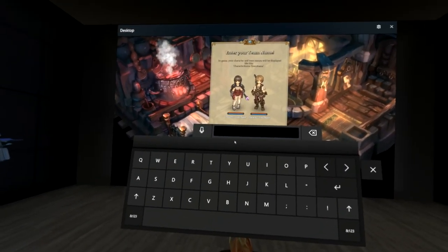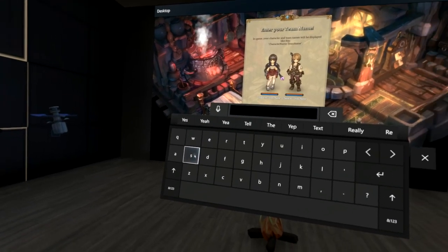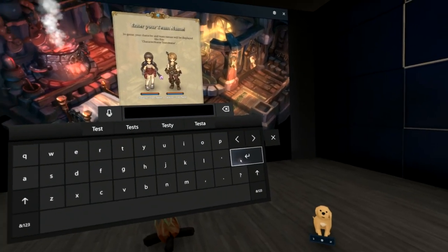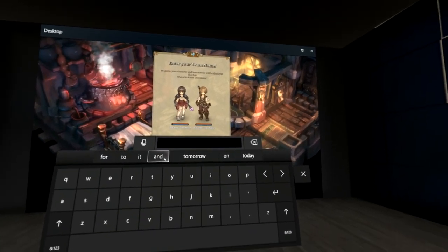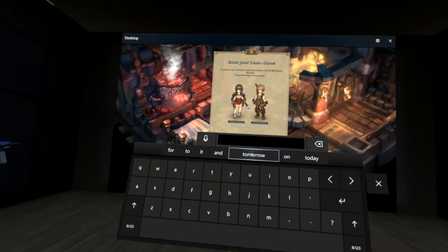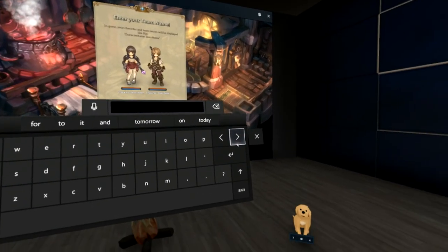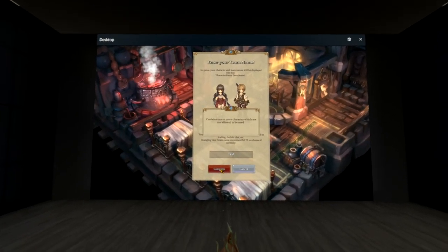A keyboard popped out. Let's type a name — test. It's not disappearing. I can't see the back. Okay, okay, that's it — confirm.